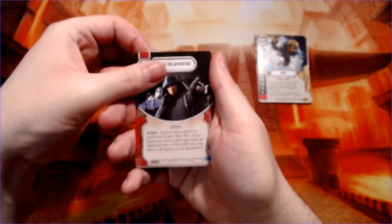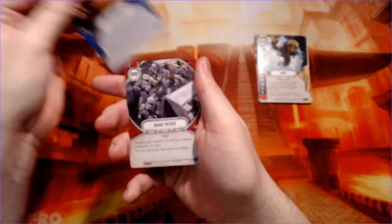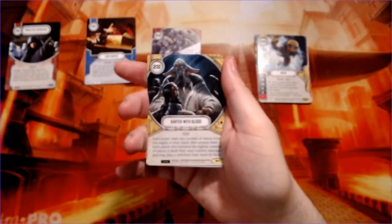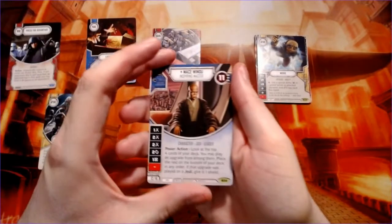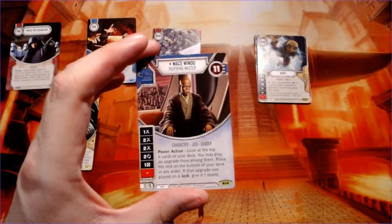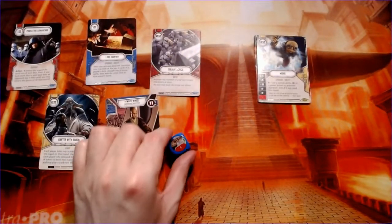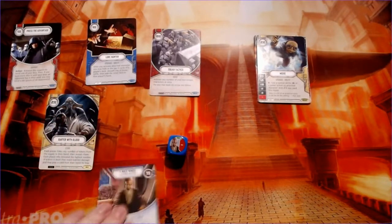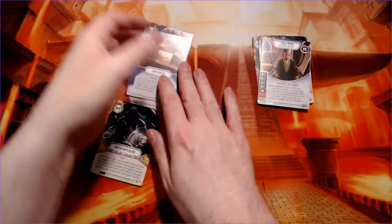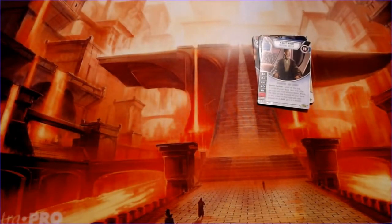We have press the advantage, lore hunter, squad tactics, barter with blood, and our first character — Mace Windu, inspiring master. He looks, to be honest, pretty upset in that picture. I don't know who ticked him off but he looks ready to murder somebody. Do not want to make him upset.